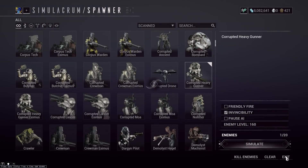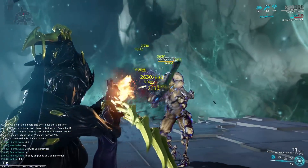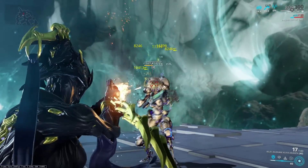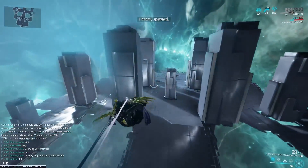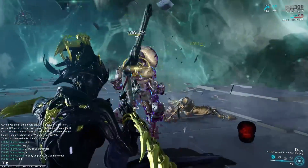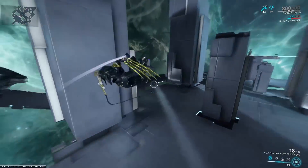We're going to spawn in one Corrupted Heavy Gunner at level 160. Just reload here. And you see? It's not bad. Now we're going to show you the alt fire. Pretty good. That was all without a Riven.